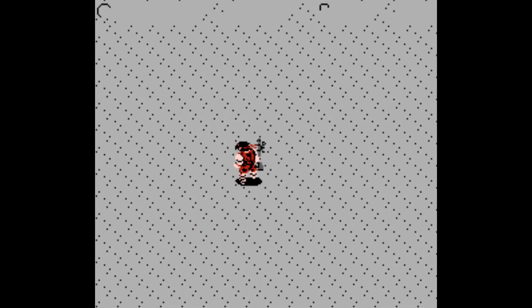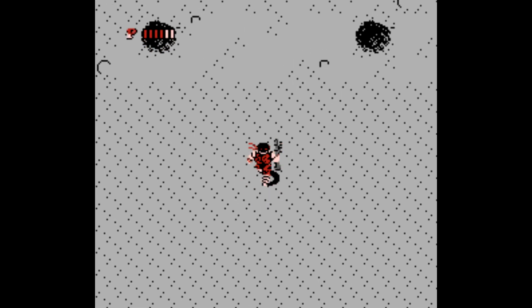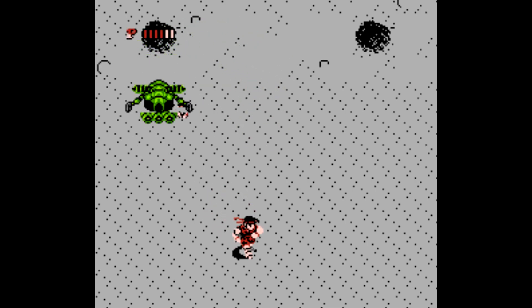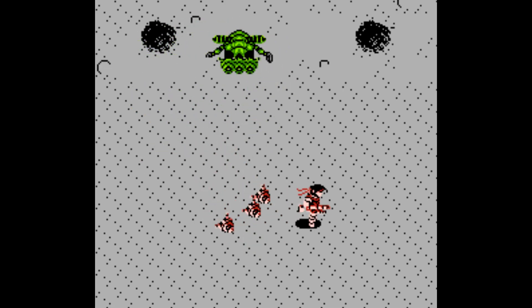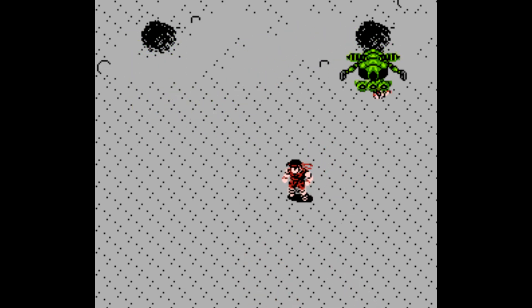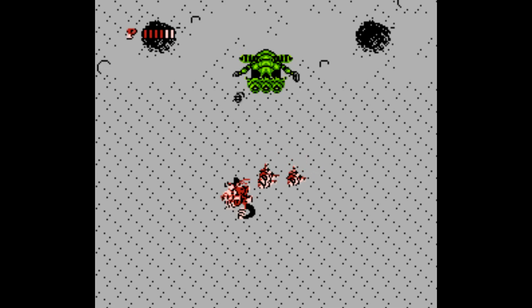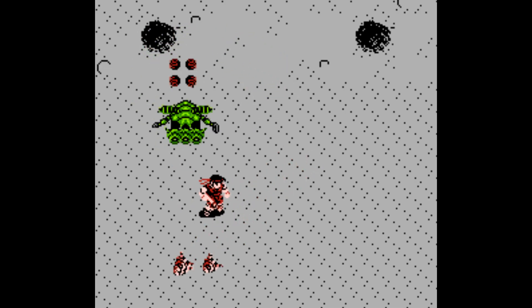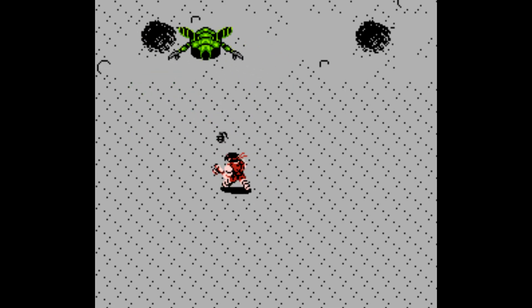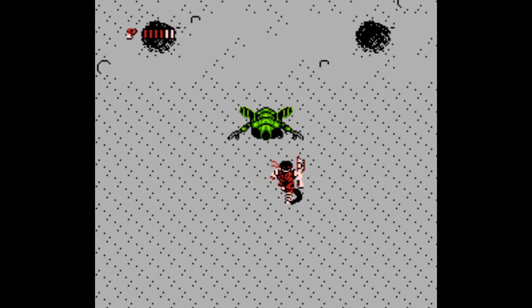After that area it's time for the next boss encounter. This boss uses the same strategy as the last couple — we're going to wait for them to come towards us and throw grenades. Unfortunately with this boss they do fire projectiles, so you have to move around a little bit. But a lot of the same strategy remains: get out of their reach so you don't get hit and fire the grenades up at it.